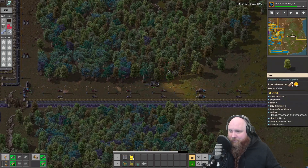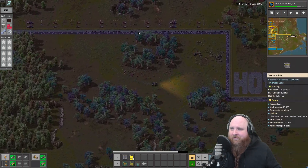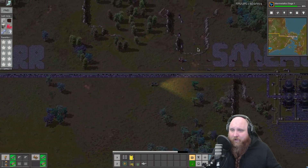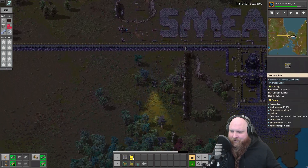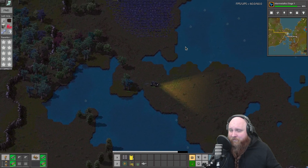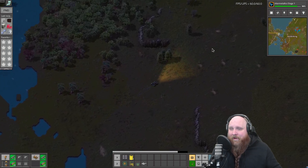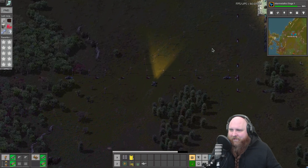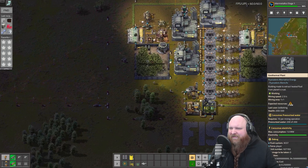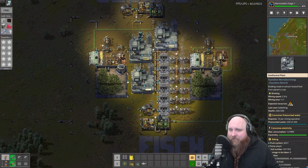We are going to need the electrolyzers to make oxygen, as oxygen is a very important resource in all of the future smelting. This is also where the titanium line is — we're going to drive past the titanium mine and all the way over to where our geothermal power plant is. We've got two of them; the other one is a little bit further away. Here is our geothermal power plant — at least we have lamps over here so it's not too dark.